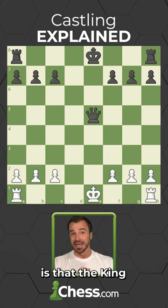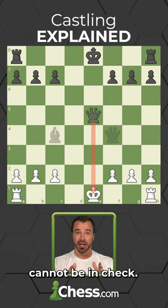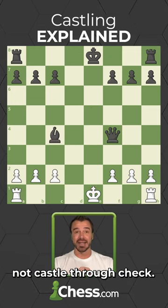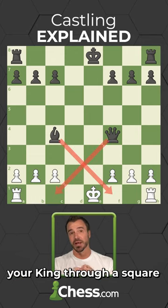The second rule is that the king cannot be under attack — that means the king cannot be in check. The third rule is that the king also cannot castle through check, meaning you cannot move your king through a square that is under attack.